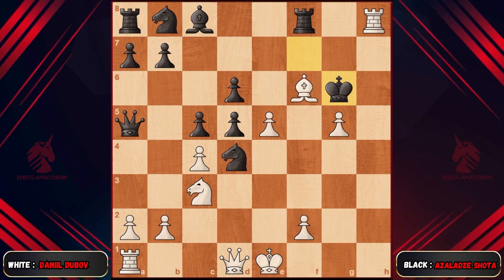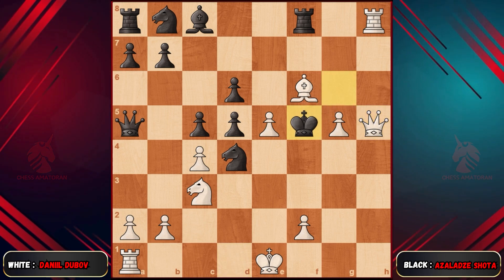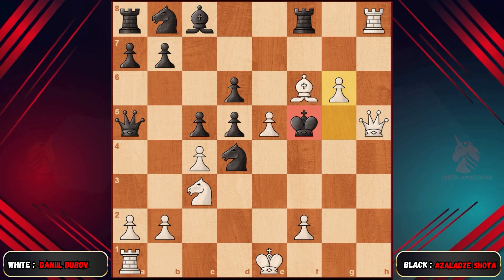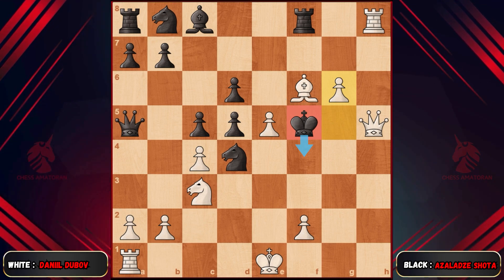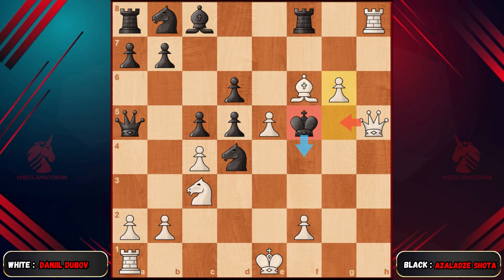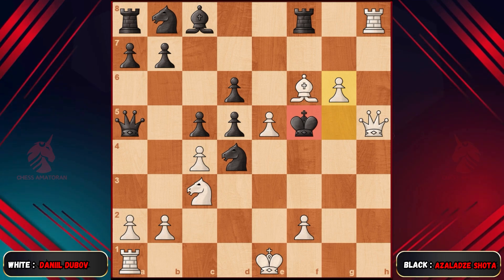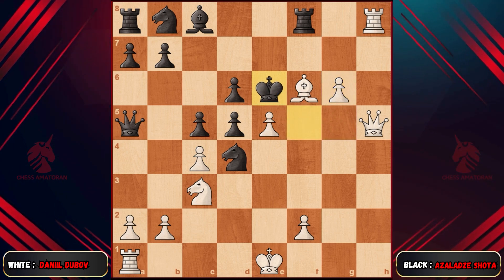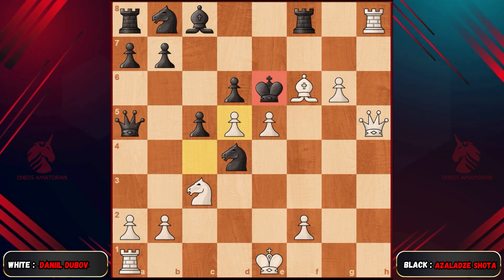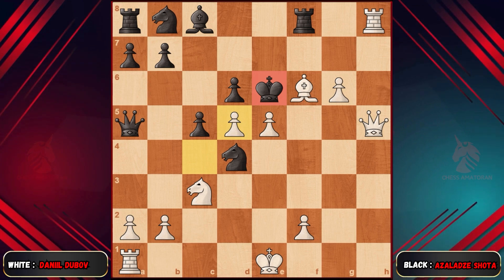Finally, the queen assists by going to h5, forcing the king to f5. The pawn advances to g6, check. There are still two options for the king, but it's the same: if king f4, queen g5, check — the king has to go to f3, then queen g3, checkmate. With the king forced to e6, Dubov takes the pawn, check. At this point, Shota resigns immediately. A truly aggressive attack from Dubov.